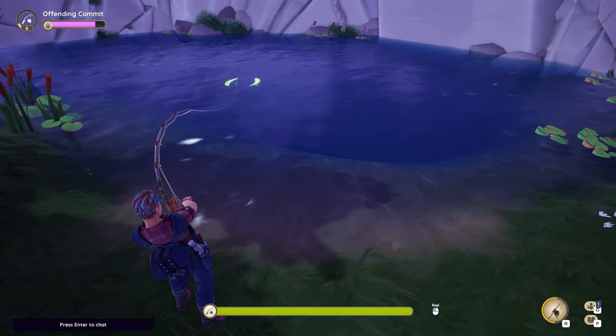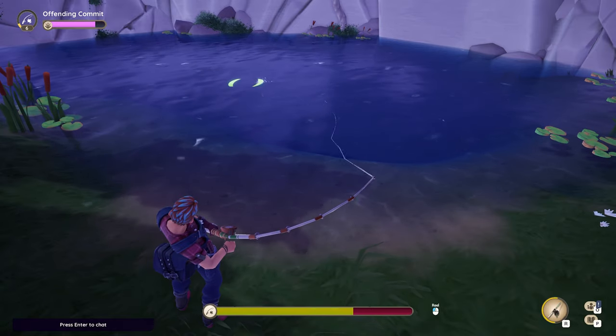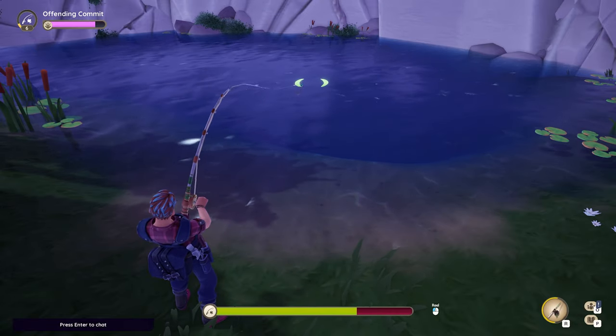Hold down the left mouse button to reel in, and then move your mouse left or right to keep the fish bobber within the little parentheses. You'll notice that as the fish moves out, the health of the line starts to go down.